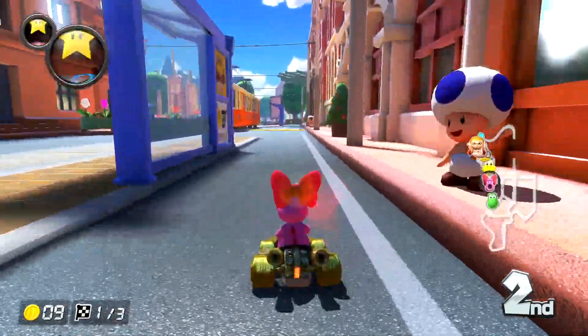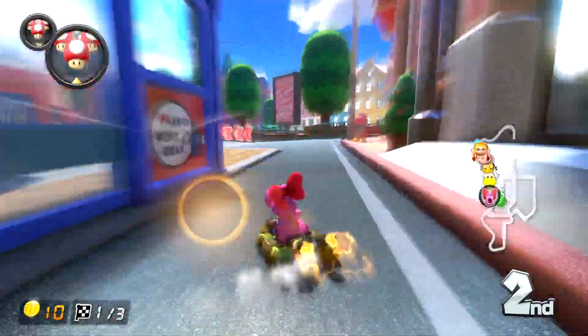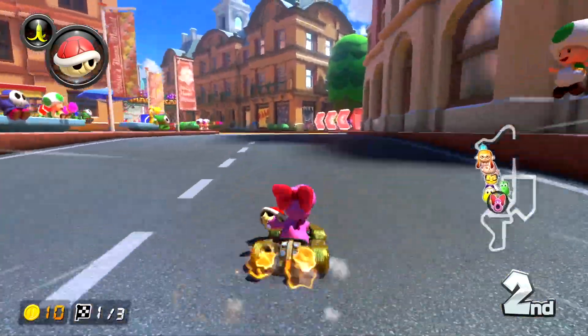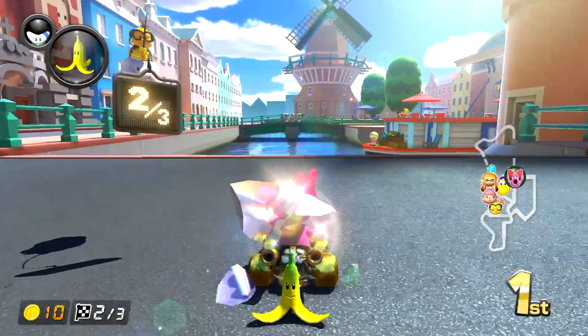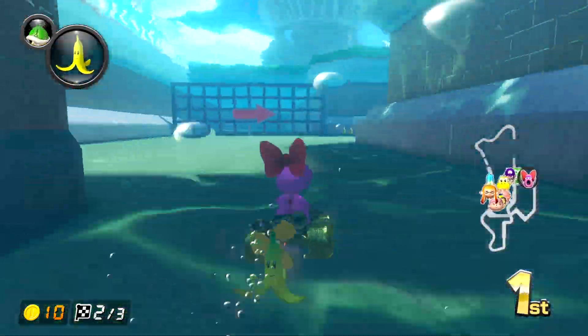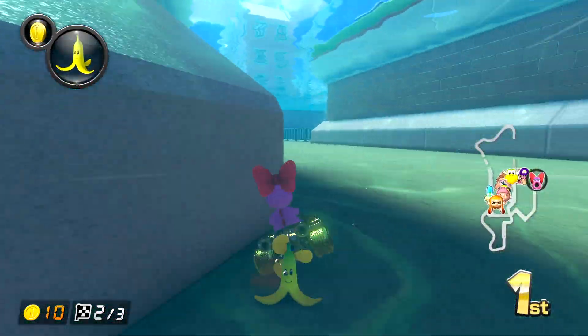Going to grab these doubles. That's a nice turn. Luckily at 200cc we can actually make that. Yoshi just used up his super item — whoa! Okay, underwater segment. I thought I was going to fall off into an out-of-bounds area.